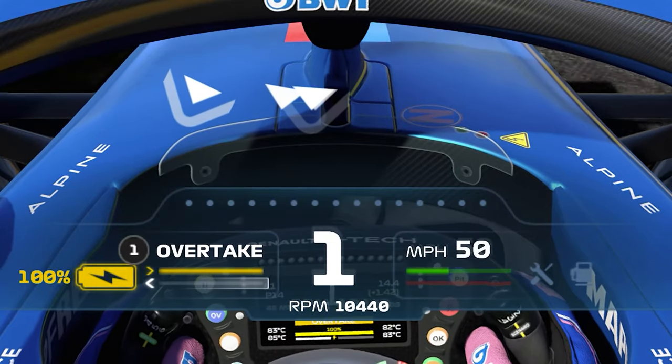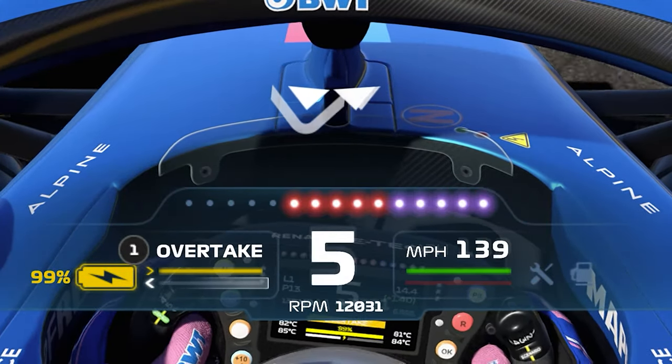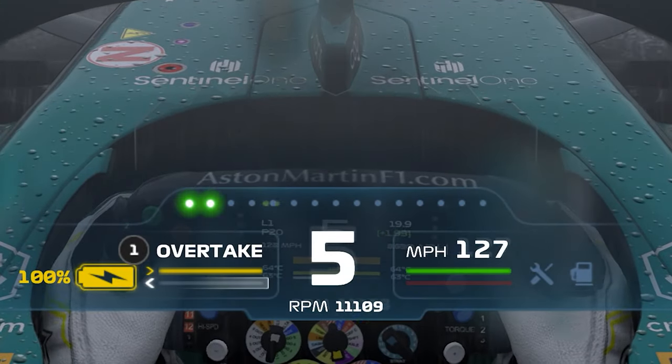Instead, be gradual with the throttle, short shifting up to 2nd and 3rd, and by 4th is when you want to be at full acceleration. If it's wet, you can go full throttle once you've reached 5th gear.